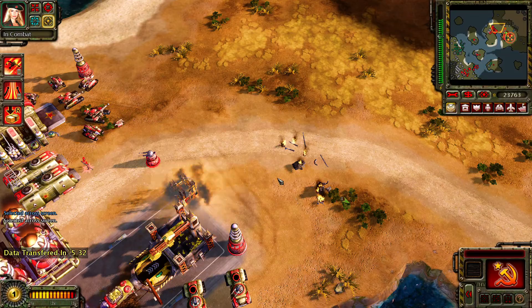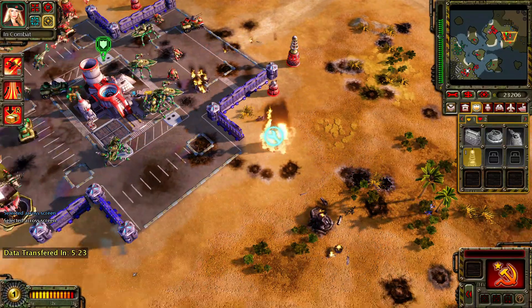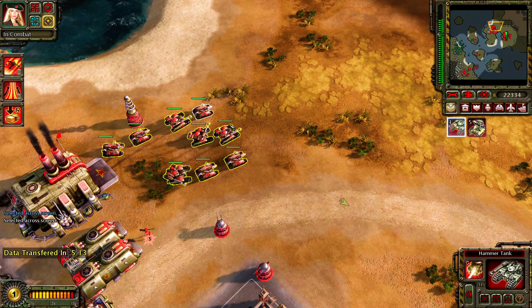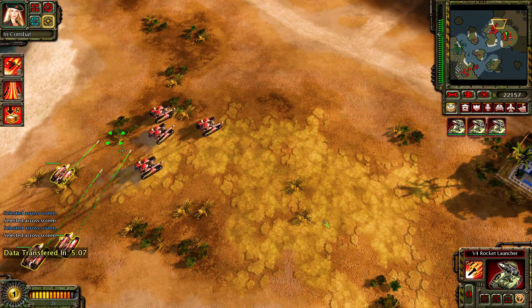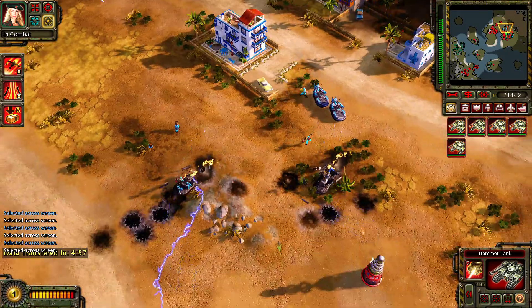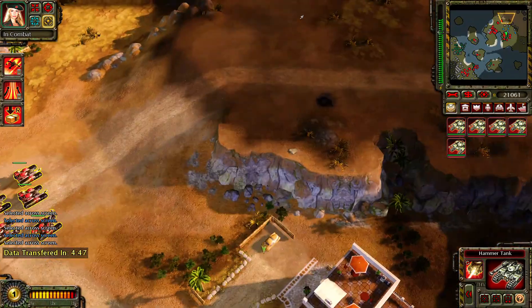Unit lost. Close logging for a data transfer pending. Hey, this is my slab. Building. Cannot deploy here. An ore mine is nearing depletion. Construction complete. Enemy engineer detected. Hammer tank. Hammer tank. Ready to crush. Warhead V4 positioning. Mobile rocket launcher. Who's giving you problems? Alright. Let's move. Our ally is under attack. Our base is under attack. Repairing. Construction complete. A unit is under attack. Full throttle. Warhead. Step on it.